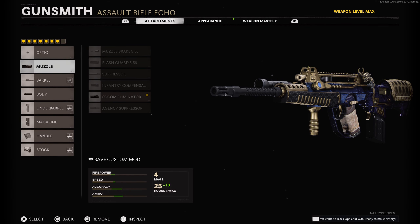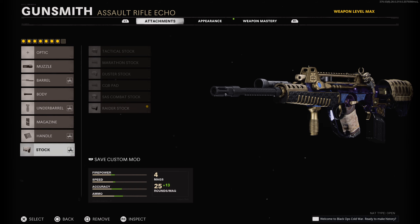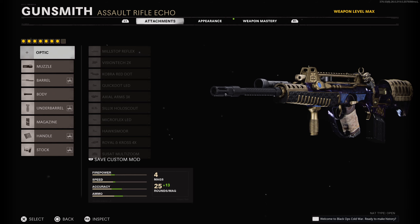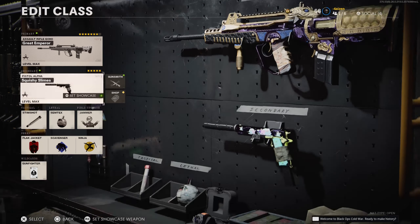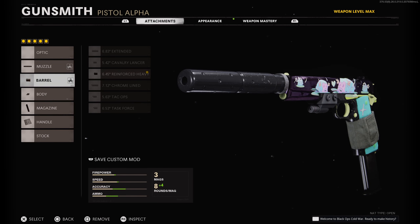For my FFAR 1 class it is a bit different. I like to use the SOCOM Eliminator, 21.2 Ranger barrel, Mounted Flashlight, Field Agent Grip, 38-round mag, Airborne Elastic Wrap, and Raider Stock. If you're wondering why I don't use a sight on the FFAR 1 — there's less visual recoil without one. A lot of pros and other players notice this as well, so I just use iron sights on the FFAR 1.